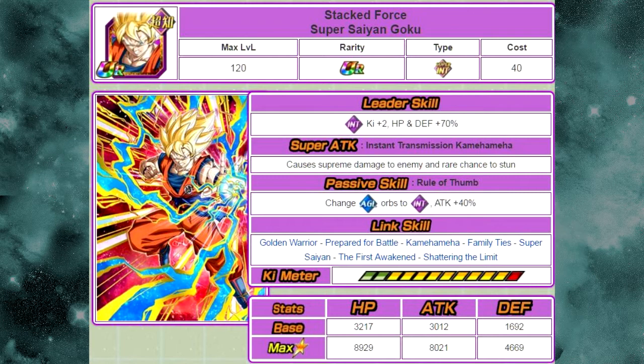His passive skill is Rule of Thumb — changes Agility Orbs to Intelligence Orbs and Attack plus 40%. His link skills are Golden Warrior, Prepared for Battle, Kamehameha, Family Ties, Super Saiyan, The First Awakened, and Shattering the Limit. His max stats are HP of 8929, Attack of 8021, and Defense of 4669. He has a 140% 12-ki multiplier.